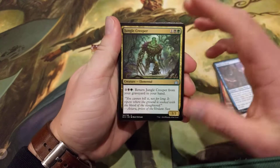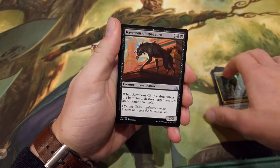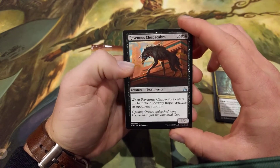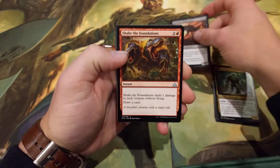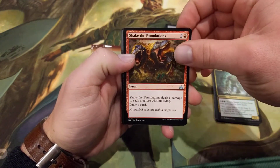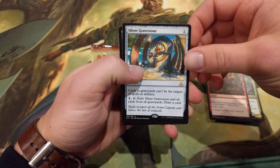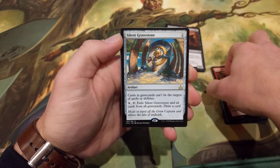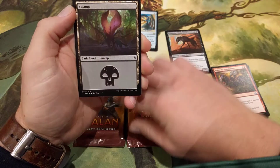No rare in this pack. We have Jungle Creeper and Ravenous Chupacabra — can never have too many of these. I love Ravenous Chupacabra. In fact, this may complete my playset — I didn't have enough of them, so that is a welcome addition. Shake the Foundations. And our rare is Silent Gravestone. Not a bad card actually — it does see a bit of sideboard play in some builds. I'd definitely rate that, so that's a decent pull.